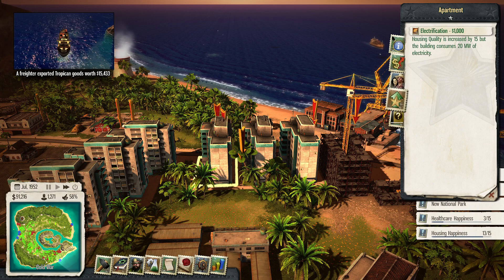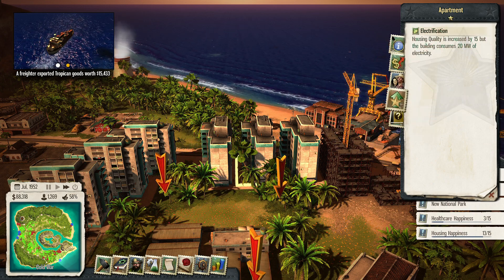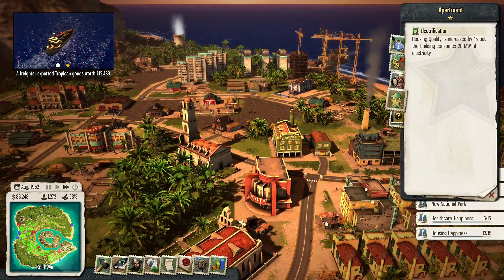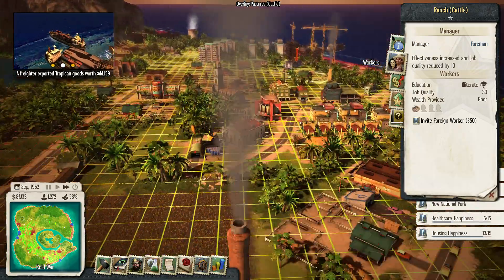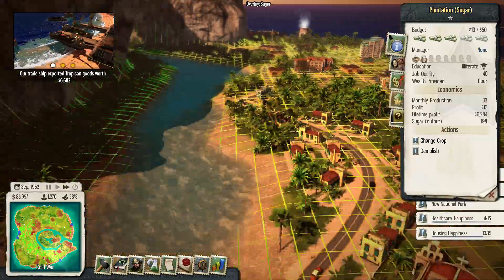Now we can manage entertainment buildings — nice. Let's get all these buildings electrified. One way I can figure out for my happiness to go up is if I micromanage each individual building, which I don't want to have to do. I'm still having the issue of just not enough people to work all these jobs.